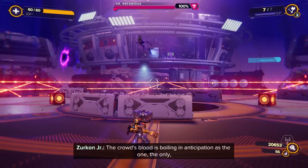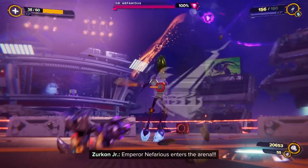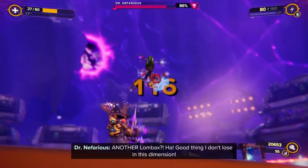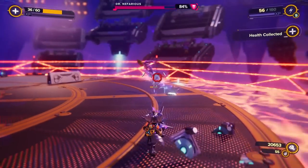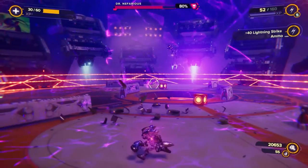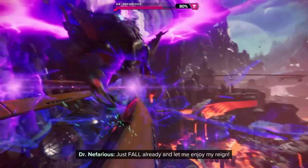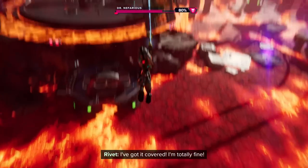Here we go. That was not a good start. Let's get some weapons out — there we go. Wow, you are powerful. I got to dodge out. Now we're hitting him. That is so fast. Is there any health around? Let's grab that. How do I dodge that? Let me get some health out. I've already hit him for 80% — I've got it covered, I'm totally fine.